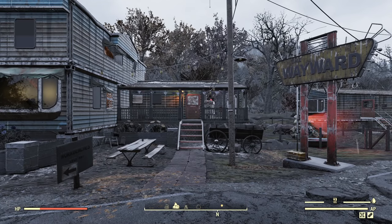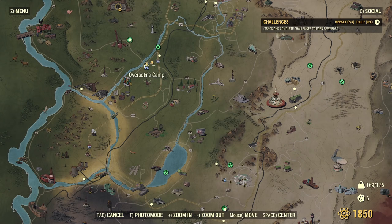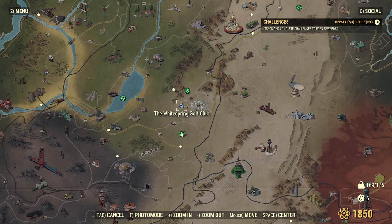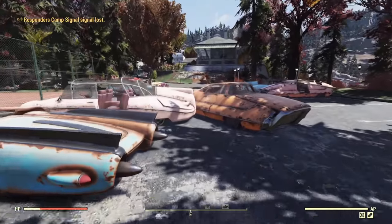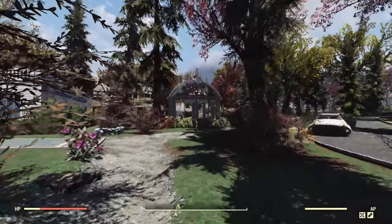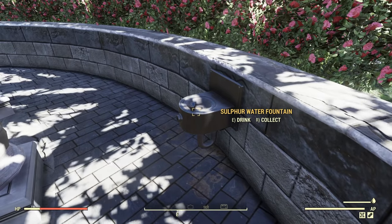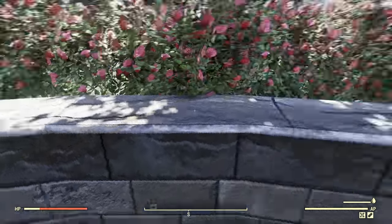If you are worried about diseases from drinking dirty water, there is no problem. As a beginner's tip: there is the Wayward, there is the golf club. Usually a player comes around and you can reach this spot even at low level. Just fast travel to the golf club. From the spawn point, turn around and run around the tennis court. Over here in the park there is a special fountain that heals all diseases. Drink from that sulfur water fountain and you will be healthy again.